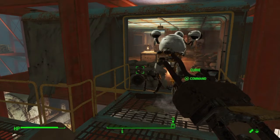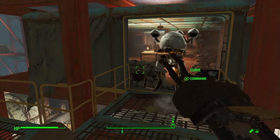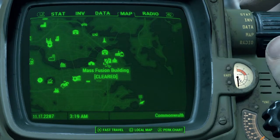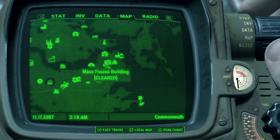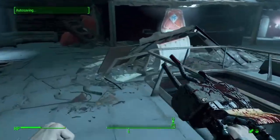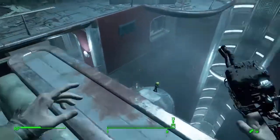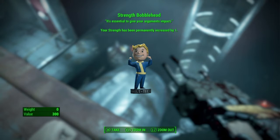The next bobblehead can be found at the top of the Mass Fusion building. You'll go in and walk your way up until you find yourself at a specific area with a statue, and the bobblehead is slightly hidden on this little edge right there. I remember when I first played through I cleared the whole area out, thought there was nothing else, and then was told I had to come all the way back up to grab it - I was dumbfounded by how I just missed it.